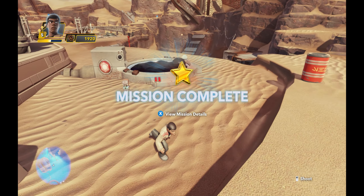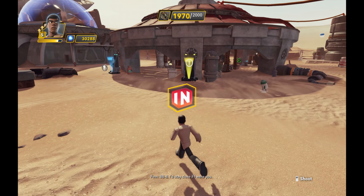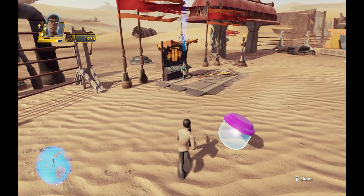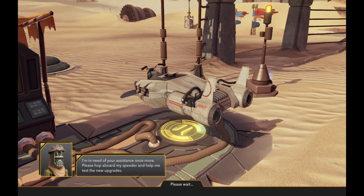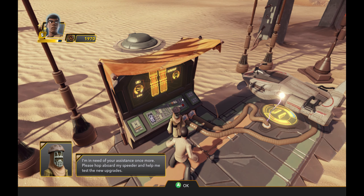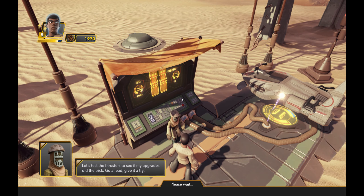That's it! BB-8, I'd stay close if I were you. I'm in need of your assistance once more. Please hop aboard my speeder and help me test the new upgrades. Let's test the thrusters to see if my upgrades did the trick. Go ahead, give it a try.